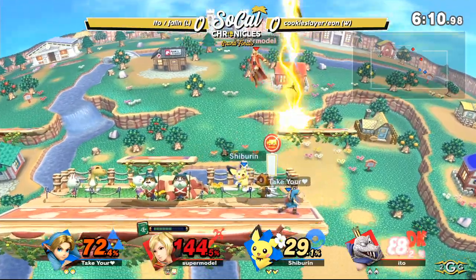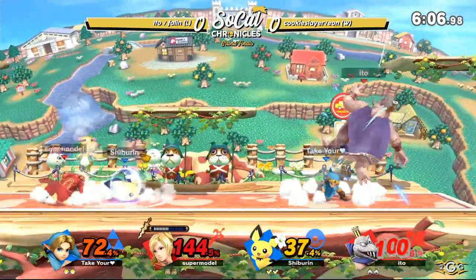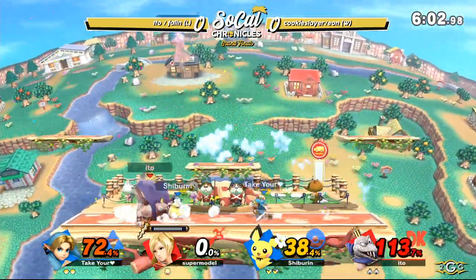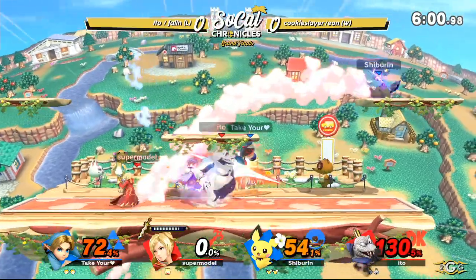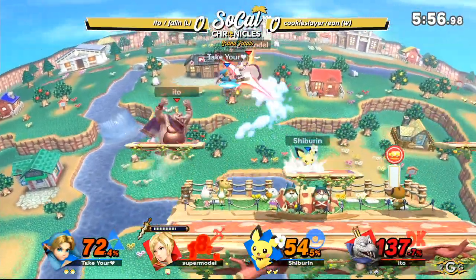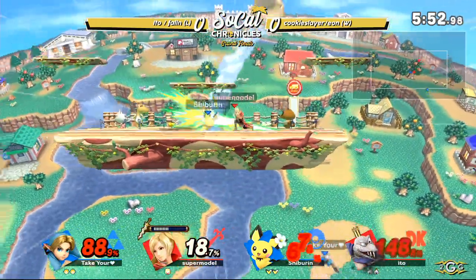It looks like Fallen's having a lot of difficulty dealing with Zan's projectiles. And then whenever it's not projectiles, it's Eon's best character in his base. Ido's shield will take Fallen's stock. Now we see up throw into Thunder. Right now, Eido's sitting at 137, Vaughn already on the last stock — looking pretty grim here.